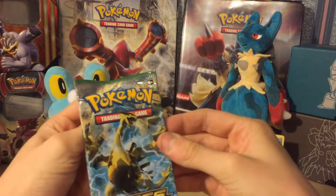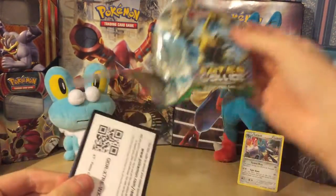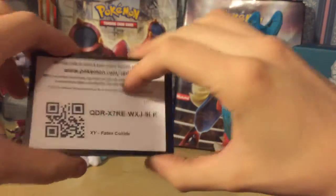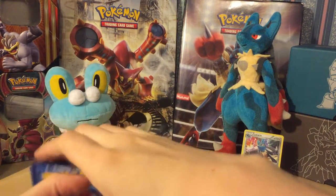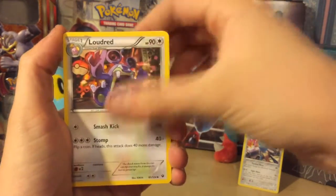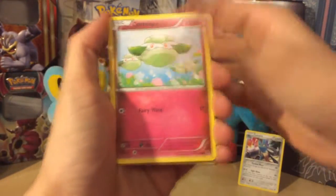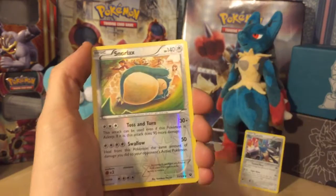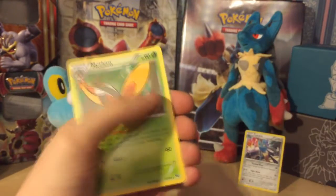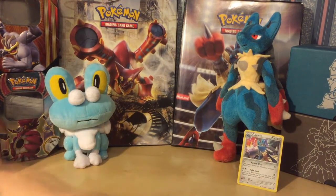Last pack — Lugia on the front, looks like an absolute beast. Let's see if we can get a good card. From this Fates Collide pack: Kabuto, Wormadam, Bronzor, Cottonee, Burmy, Larvitar, a reverse Snorlax, and a Mothim. We are not having a lot of luck here — in that one I got nothing. Not overly impressed.